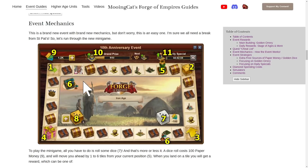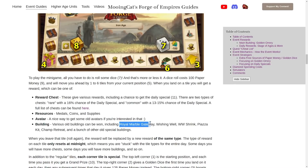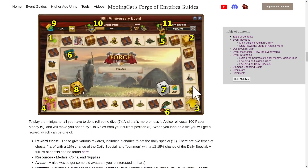You have a few different types of rewards on the board. There are normal chests which include a chance of getting the daily special among various other rewards like resources, units, and buildings. Then you also have event buildings from mostly a few years ago — for example you can get the Royal Marble Gateway which is nice for attack, and here you can also get the Wishing Well and Wishing Well shrink kit. You have the Piazza kit, the Champion Retreat, and a few other buildings. All of these buildings can also be sold to the antiques dealer quite nicely.